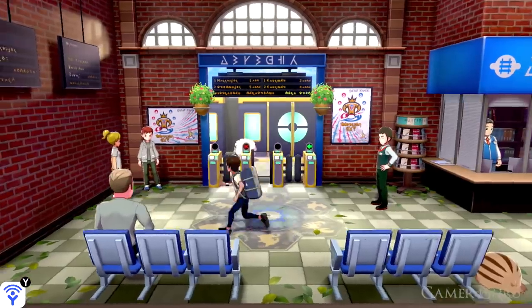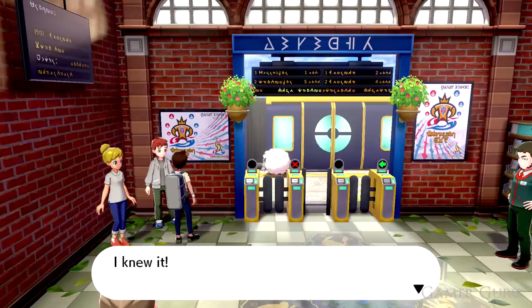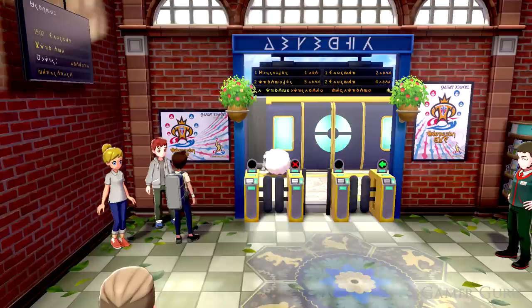He will give you a Gigantamax Eevee, however for him to give you this Pokemon, you will need to have a save file of Pokemon Let's Go Eevee on the system. What you want to do is make a save file before he gives you the Eevee, and that way if he doesn't give you a female one, you simply reset and do it again until he gives you a female Eevee.